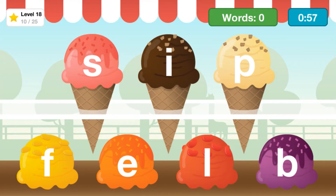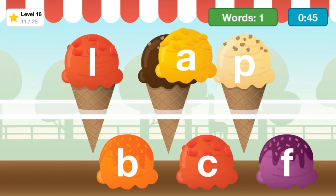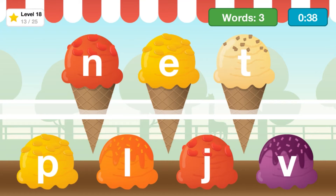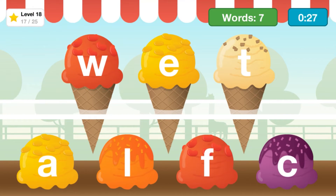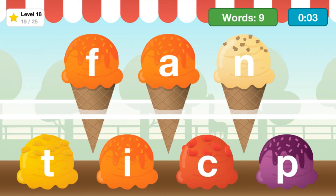Drag a letter from the bottom to make a new word: flip, lap, nut, pet. Wet. Wet. Fan.